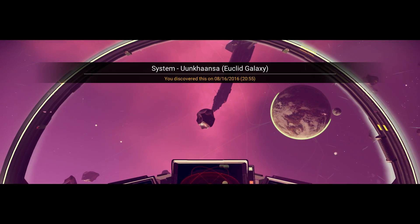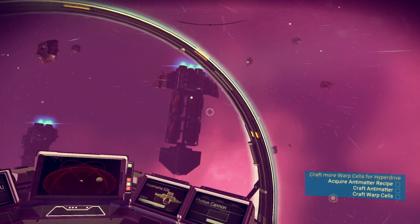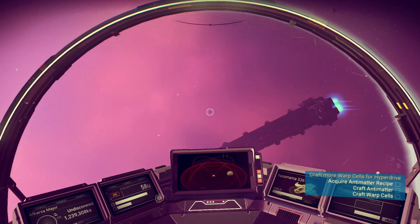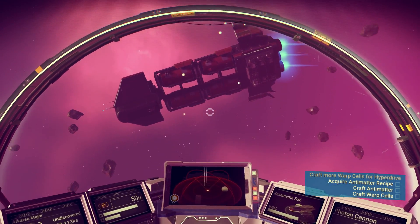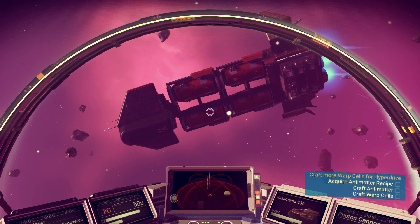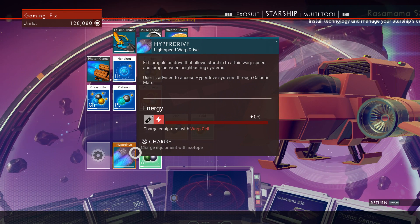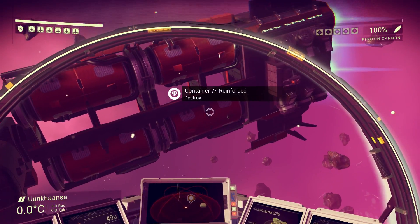We're here! This is the system 'Unka Ansa' in the Ooclid galaxy - so we're still in Ooclid. We have this massive starship - and more over here. I wonder if these are all freighters. Let's look at our objectives: craft more warp cells for hyperdrive, acquire antimatter recipe, craft antimatter, craft warp cells. Each warp jump uses up about 20% of our energy.